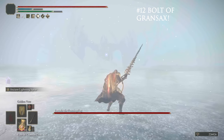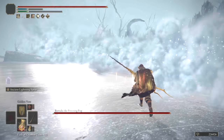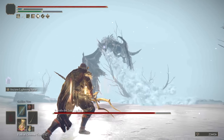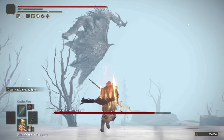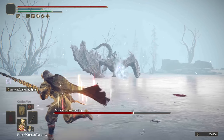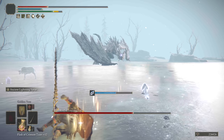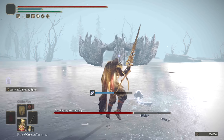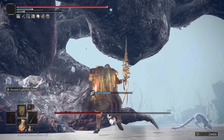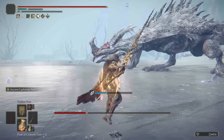At number 12, the Bolt of Gransax makes this list. It's got incredible range and does solid lightning damage. You can charge it up and it's boosted by the Godfrey Icon. This spell has such good range you'll often feel safe using it even when charged, and although like Moonveil the damage can fall off a bit in later playthroughs, it's still one of the best weapons to hit bosses from a distance before they get near you. Charge this one up and you can use it at incredible ranges. It's not as strong in PvP anymore, but for PvE you're doing a ton of damage and can keep your distance.